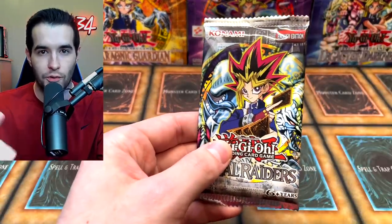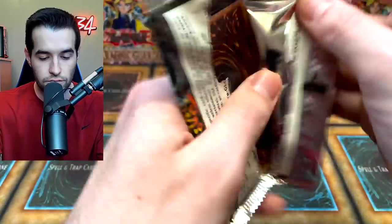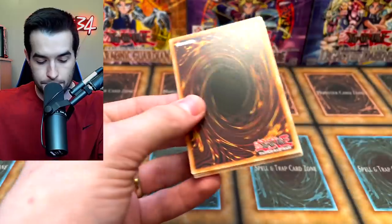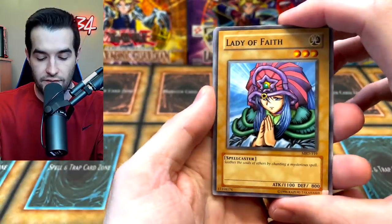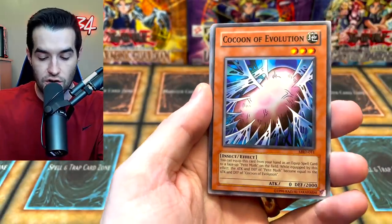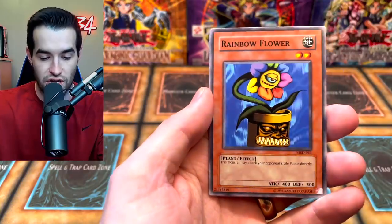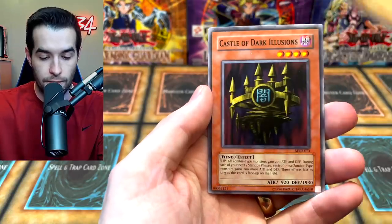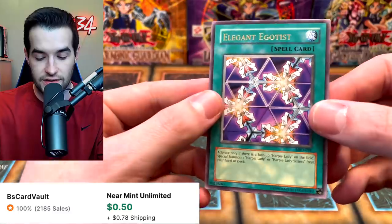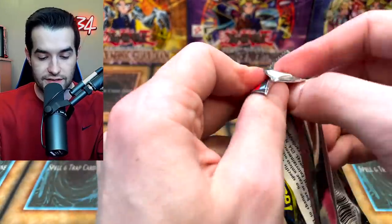Metal Raiders, let's go. Lady Defy, Cocoon of Evolution — can we pull Petit Moth? Paralyzing Potion, Rainbow Flower, Ancient Lizard Warrior, Destroyer Golem, Castle of Dark Illusions, and the Elegant Egotist. That's not what we're looking for.